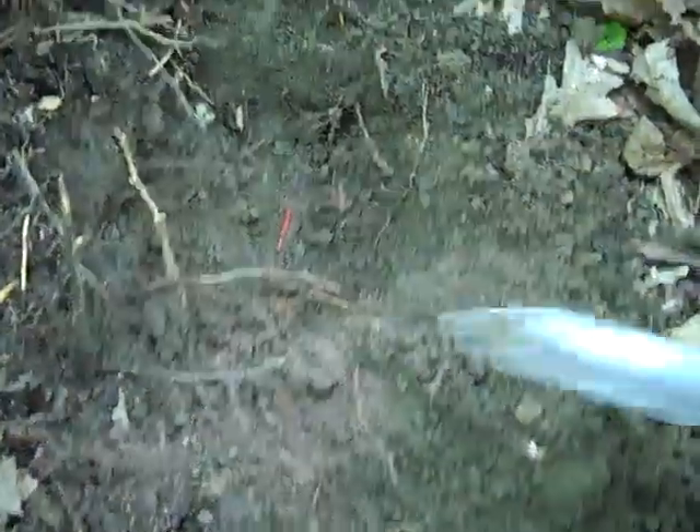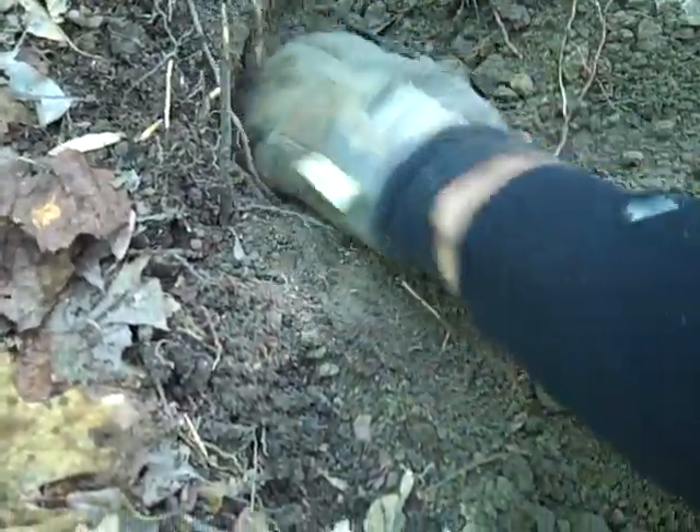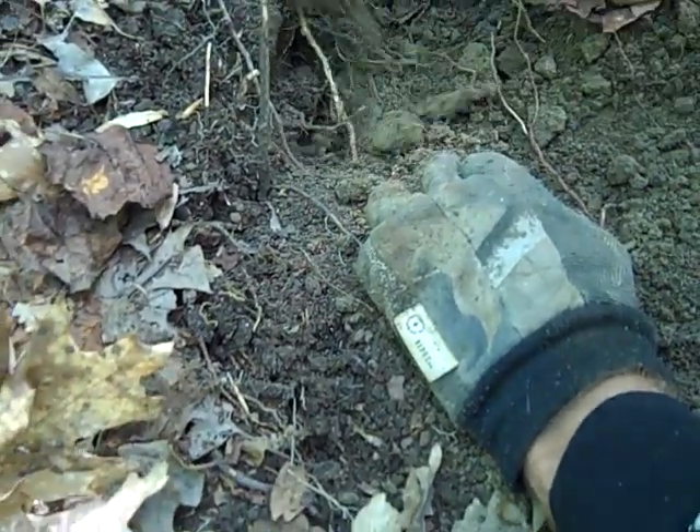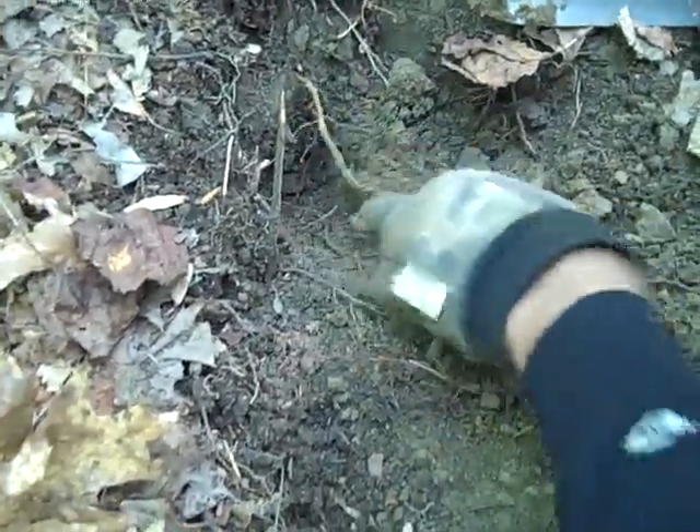That's in roots. Jim. Boy, I'll tell you what, it's coming in good, isn't it? Good signal. What is down there? Still could be a big coat flat button. This could be a coin. Could be a big old silver war belt buckle. What's the signal it's giving? What's the reading?